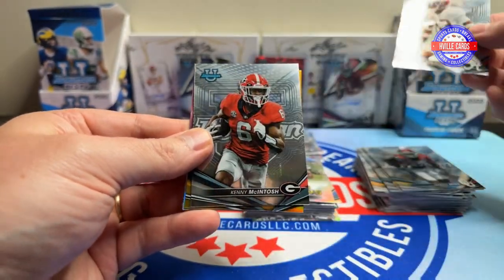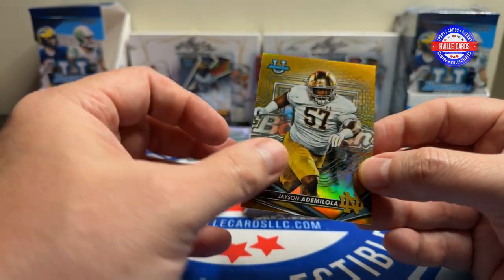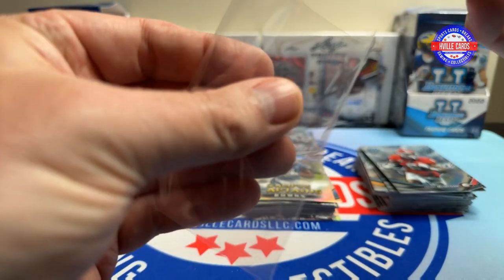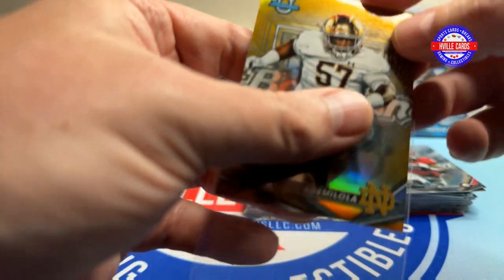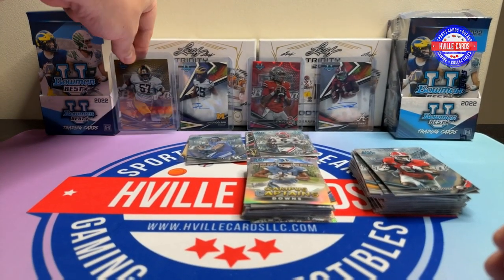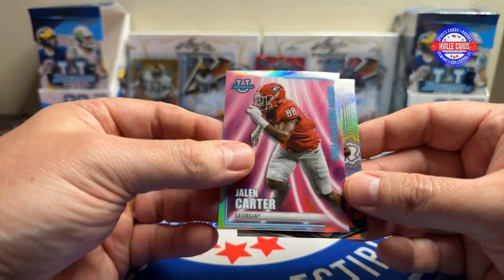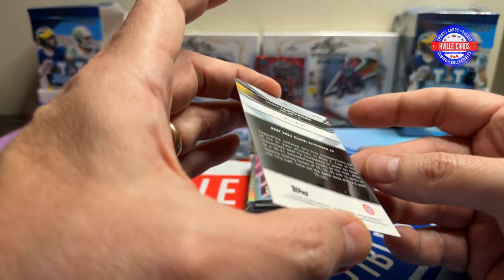We've got Malachi Moore, Kenny Macintosh — oh, we have a gold — Jason Ademalola out of 50, 10 out of 50. That is true gold right there. And this is a big boy, but people like gold. Two numbered cards: one was a gold and one was out of five — and it happened to be CJ Stroud. We've got a Jalen Carter Neon Neophytes and a Tua Tagovailoa on the Refractor.